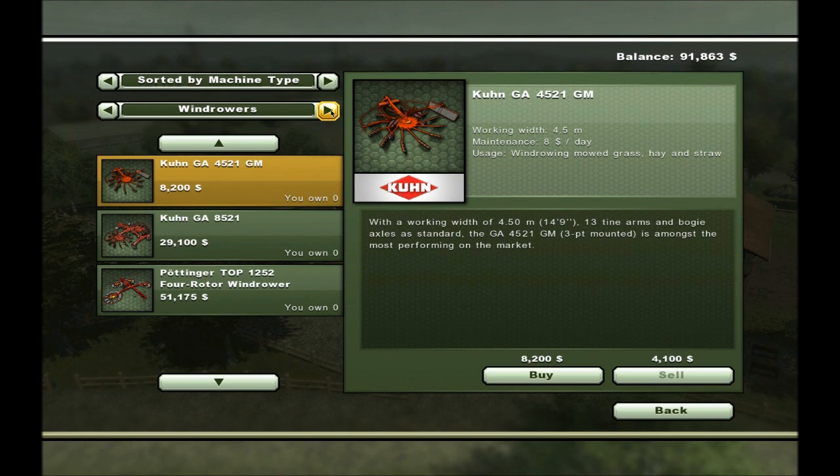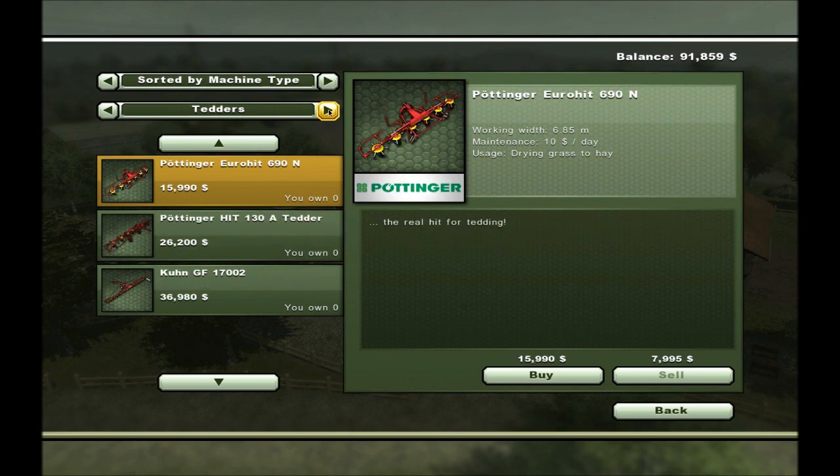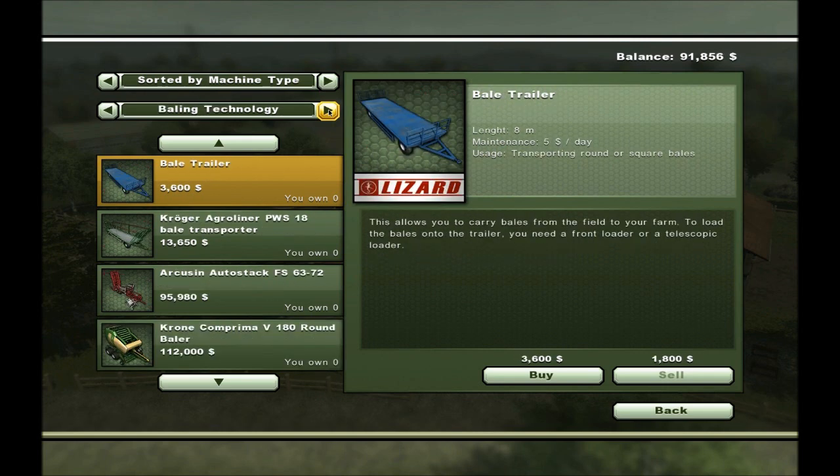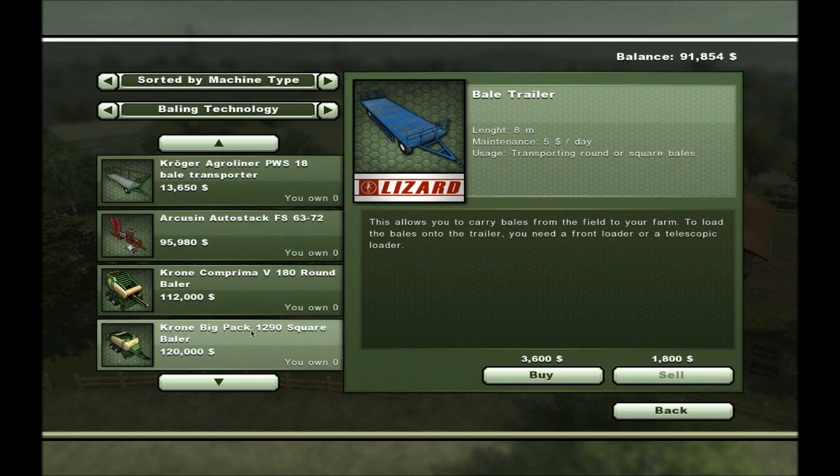The Krone Big M 500 mower would be nice. I do need a windrower — I think this one would be ideal because it's good enough. I don't need the tedders and I can do without loading wagons. Baling technology would be nice but then I'd need additional equipment.